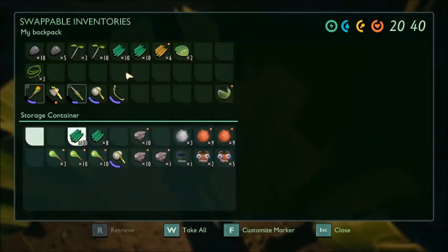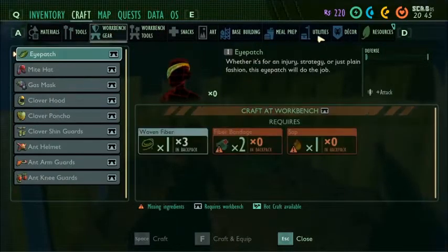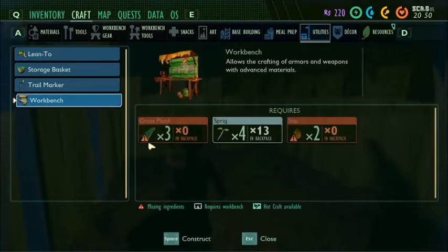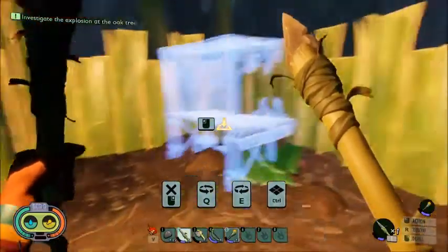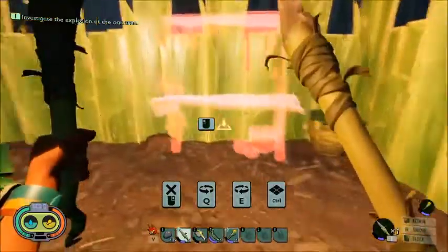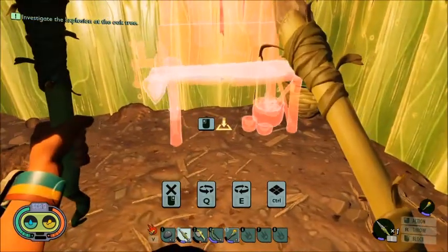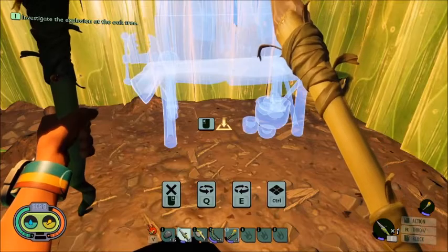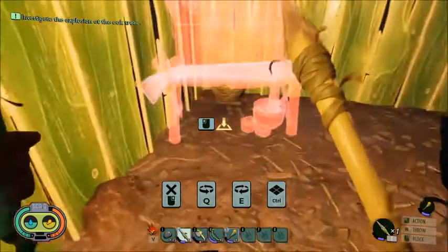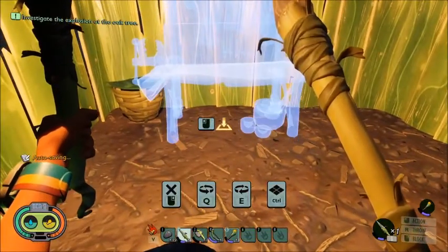Now I think let's see - we need to build a workbench still. Workbench, construct. Where do we want this one? We can put this next to the storage so that stuff is handy. I'm out too far - there we go. Let's put it on this wall, I think. Just there - very good. And we can put the ingredients we have in there.